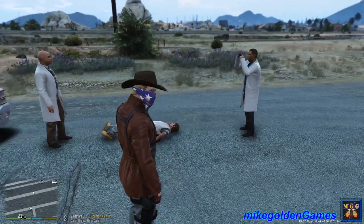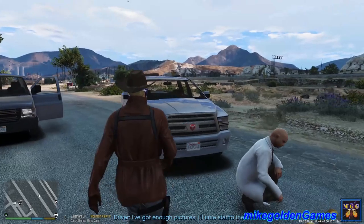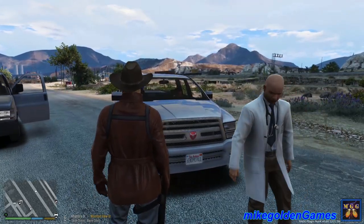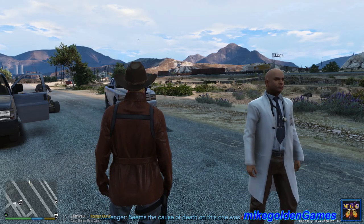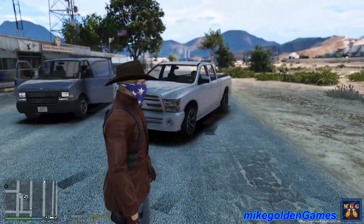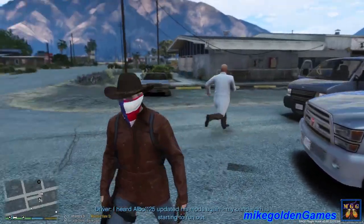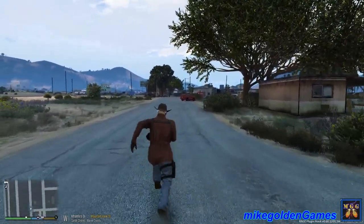It looks like this guy didn't make it. Dispatch, we're gonna need the coroner down to Alhambra Drive and Mountain View Drive. The coroner is on scene — they're just gonna bag and tag this guy, take some photographs and all that good stuff, as they normally do, and then we'll get right back on patrol. Dude, don't even think about hitting any of these people here — back up and go around. You're free to go around, just don't hit anybody. At least this guy was a little safe — he didn't hit anybody.